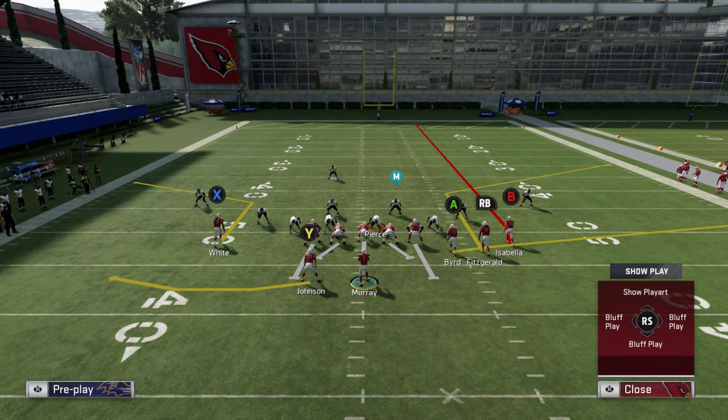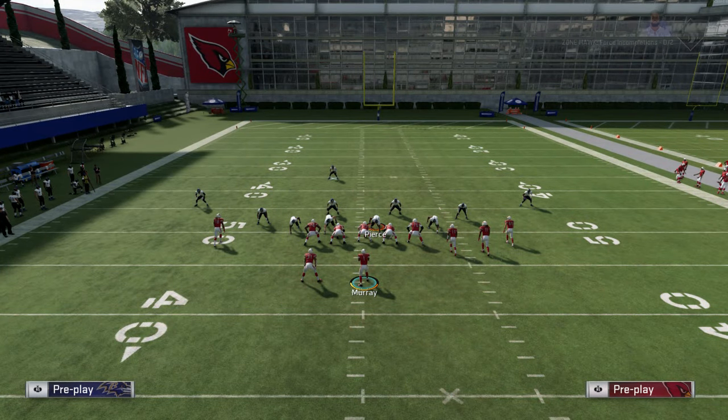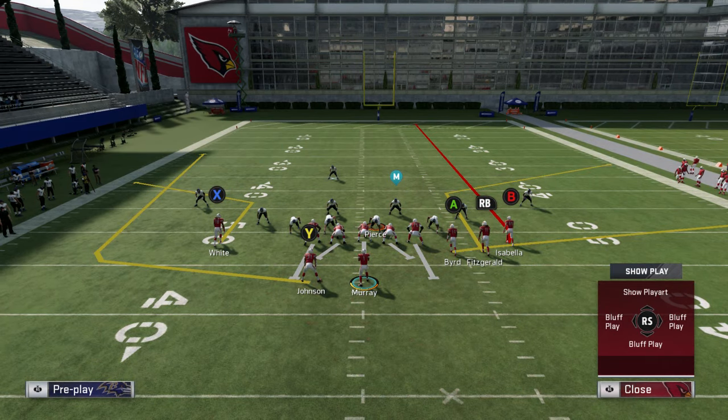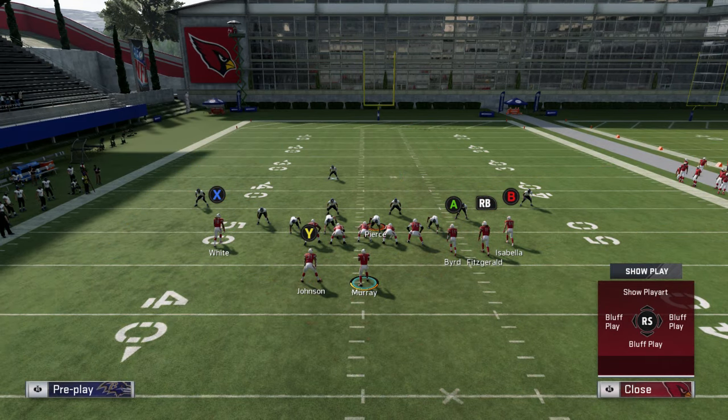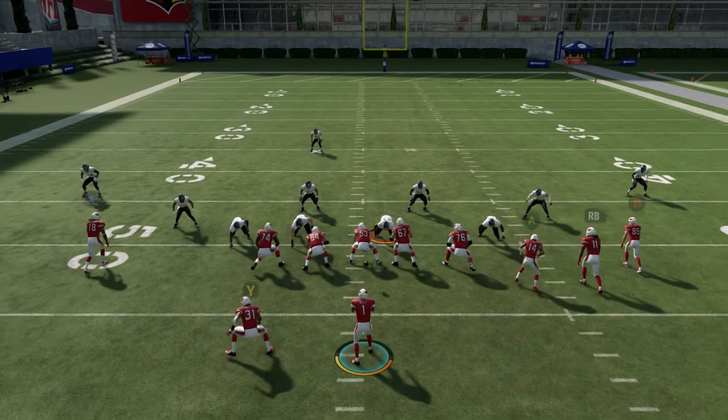He doesn't really like the swing out route because it catches behind the line of scrimmage and the route takes too long to develop. So he puts the receiver on a flat route instead. The reason he wants to do that is because he wants the half flat or the top flat to be occupied, so he can hit the corner route to the left.